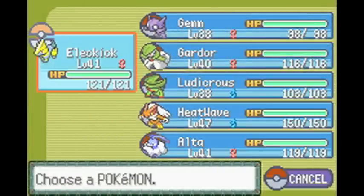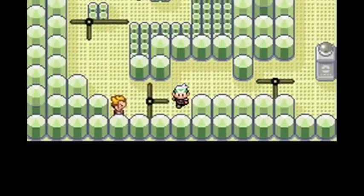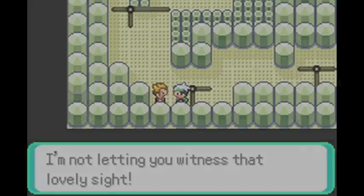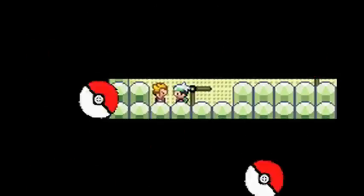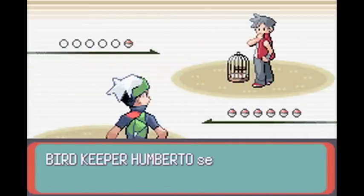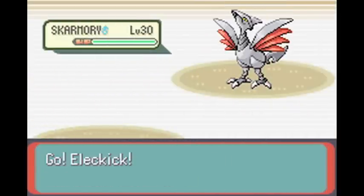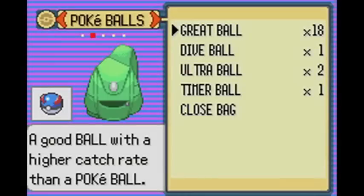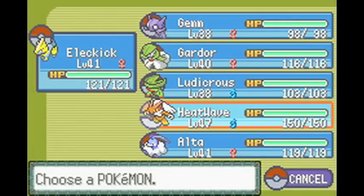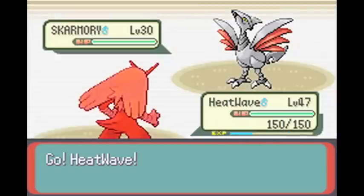For this gym I will be using my trusty Alakazam, and I'm going to battle every trainer so I get maximum XP from this gym. Oh yeah, I forgot about Skarmory — it's Steel type, isn't it? So I'm going to have to use Heatwave to defeat the Skarmory.